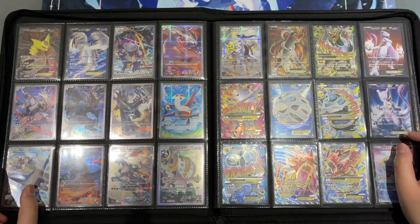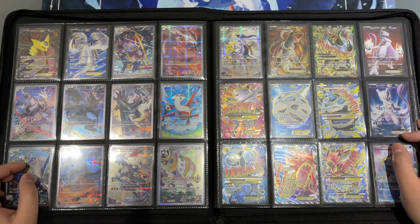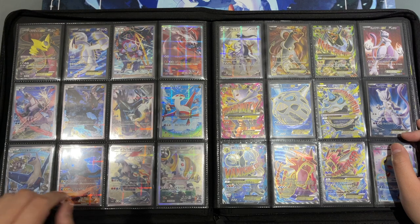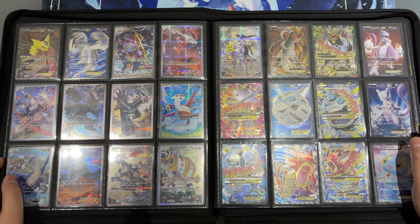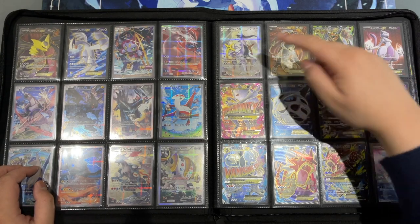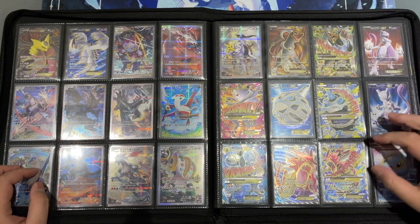Moving on we have even more awesome cards — this Lugia, the Scizor from Bandit Ring, and some Legendary Pokémon. What I love about these cards is the square pattern holo stripe foil — I don't know what it's called but it looks great. I also like these Arceus over here. We also have the Mega Mewtwo Y and X, and the red Shiny Gyarados over here.